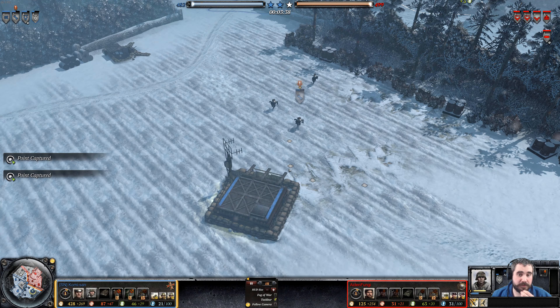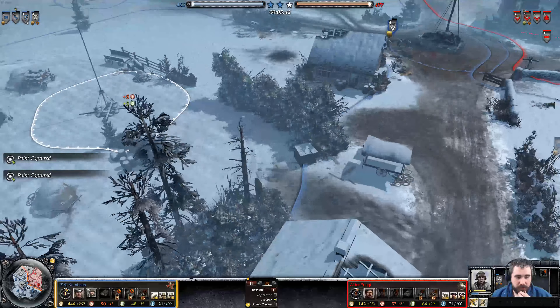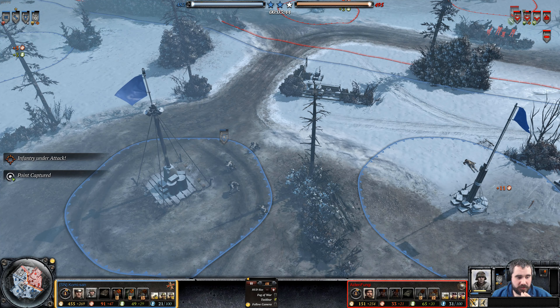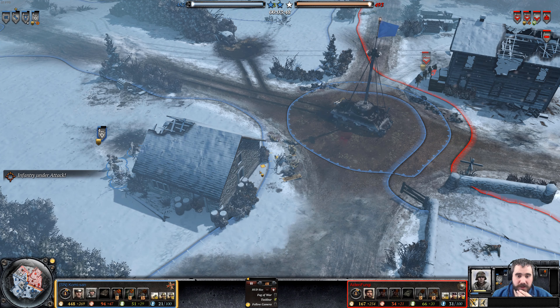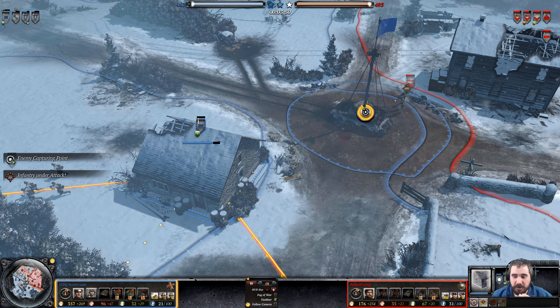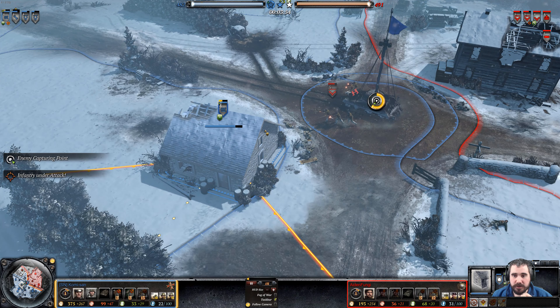The Assault Steer player needs to build out a bunker now. He has enough munitions for it. But this guy is far, far too weak in order to fight these Assault Sections.